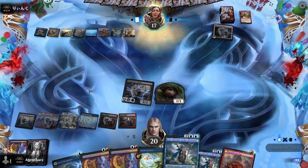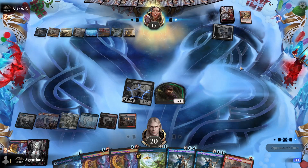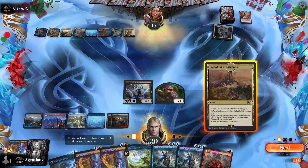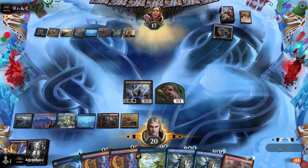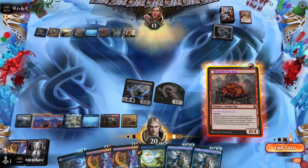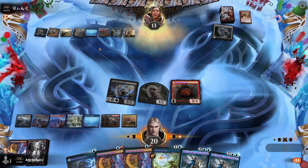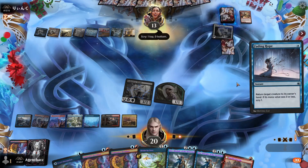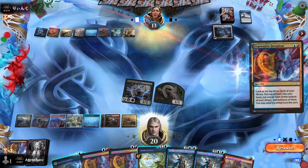We're not playing Key to the Archive because we need magecraft for all of our creatures and the egg as well — this one doesn't synergize with our creatures, which is the theme of the deck. The Egg, Witch, and Lear all want you to play instants and sorceries in some way. Right now they have better mana but we have the creatures on the board. Let's play this one.